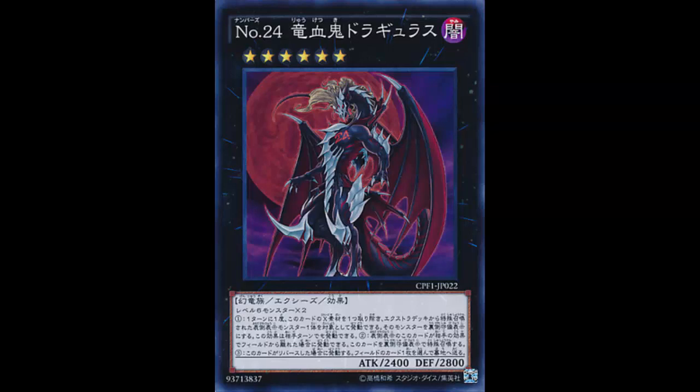He's Rank 6 with 2400 Attack and 2800 Defense. 2400 Attack is kind of low for a Rank 6, but 2800 Defense is fine. He requires generic two Level 6 monsters. The Rank 6 pool is kind of meh — you've got M7, Photon Strike Bouncer, Hieratic Dragon King of Atum — a handful of cards. It'd be nice to add another generic option to that toolbox.